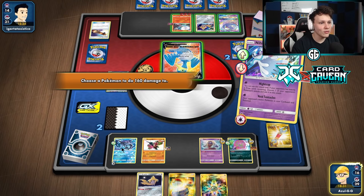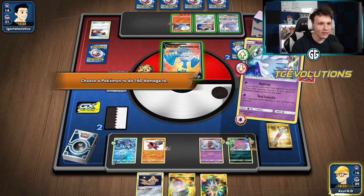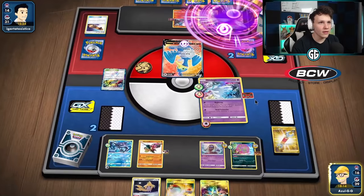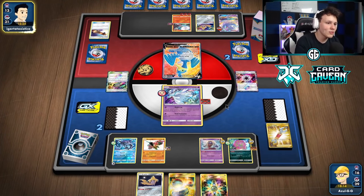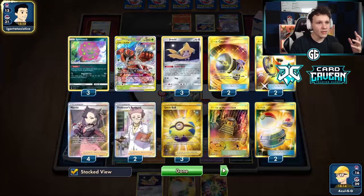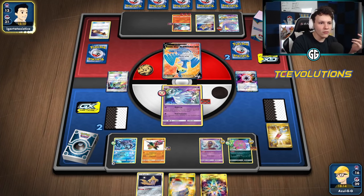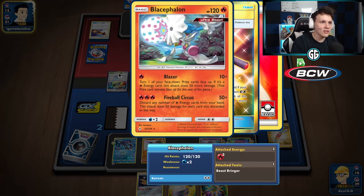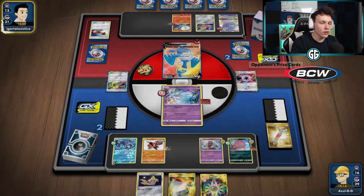Spit Shot can't kill Blacephalon and we want access to Tapu Fini. We have Spirit Tomb available — they have to kill our Spirit Tomb without Boss's Orders since it's their active. If they whiff the KO we win the game. We need to switch out Oricorio for 160, and if we get a Shrine we win. Going for that line. Not 100% sure but that feels like the best route. We have two Researchers, Quick Ball, Dedenne, and two Acrobikes to dig through the deck. If I'd knocked out Jirachi they could Cramorant my Spirit Tomb then I'd need Boss's Orders — this seems better.